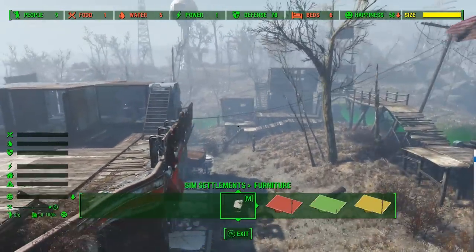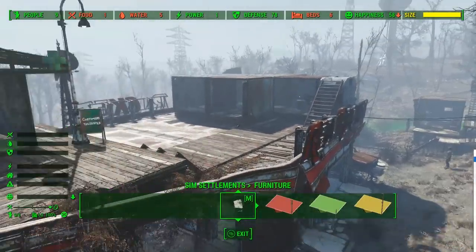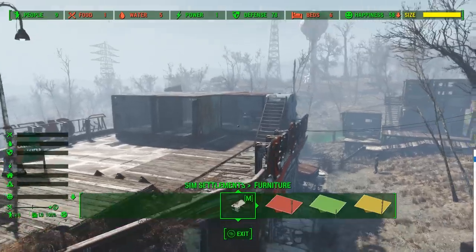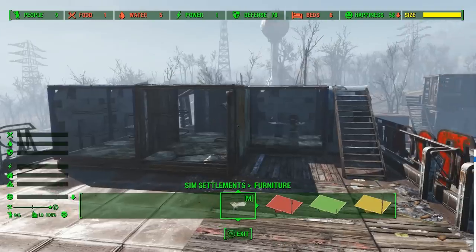If your settlers are not building the right things to increase their happiness, you have a couple of options. Either you can swap some plots over to Recreational, or you can donate Nuka Cola, alcohol, and chems to the supply safe. That will give boosts to happiness to your settlement so you can get up high enough to do those upgrades.